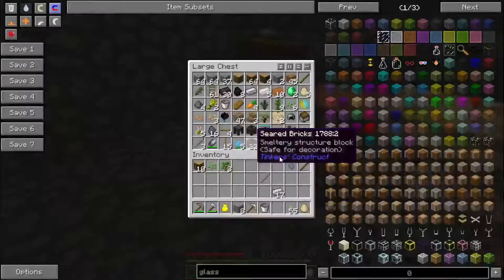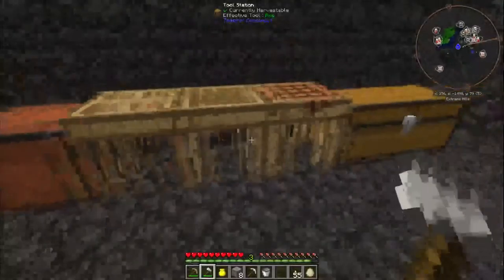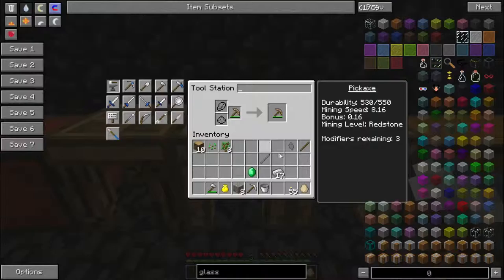I can also modify it. I'm going to take this bronze pick that I made. The anvils, I think, are vanilla, but the repairs for those cost levels rather than just materials. Another thing about Tinker's Construct is instead of enchanting your tools, you modify them.